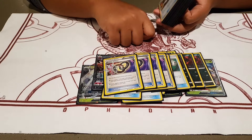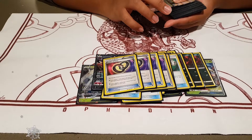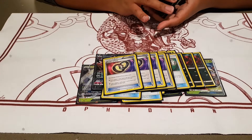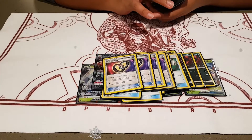Float Stone — you play the second effect if you can. If you play two items, you put two cards from your discard pile into your hand. That's pretty broken. It's technically like playing Vs. Seeker in standard format now, but it does leave you vulnerable to Garbodor.